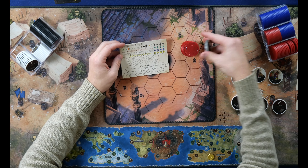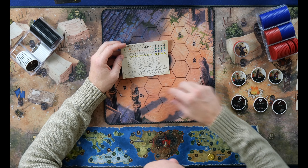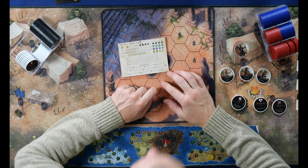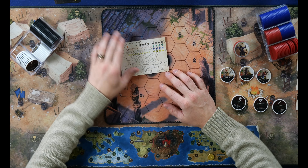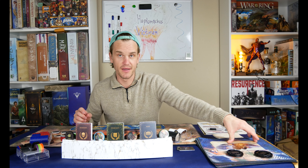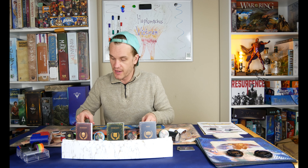He's got six health chips to start out with, and he has six leadership, which means he can have six people in his camp to help him out throughout the campaign. We should talk about the Nemesis also. I am playing on easy mode because, no promises — I'm probably going to get obliterated. That's what everybody wants to see anyway, is to watch me get destroyed. I'm not Russell Crowe; I can't do what he does.